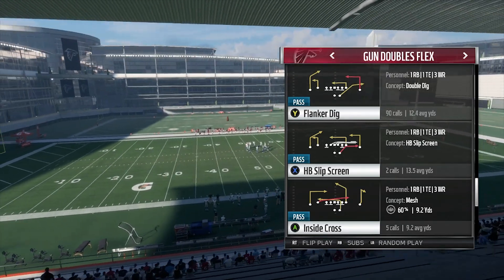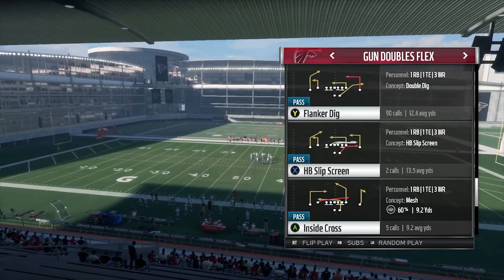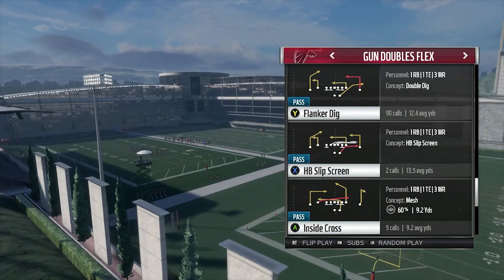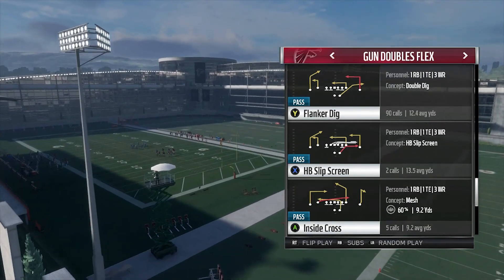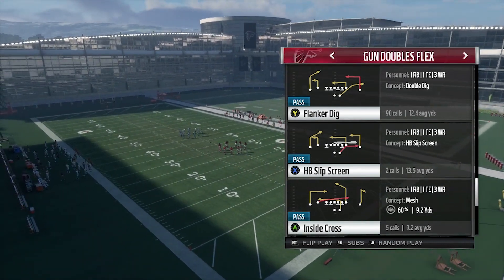What's up man, it's Dubby and Madden 18 is here. I want to give y'all this whole Green Bay Doubles mini scheme. But before I drop the next video, I want to get 100 likes on this one. Please like and subscribe. The first play I'm going to show y'all, which is one of my favorites, is Flanker Dig.